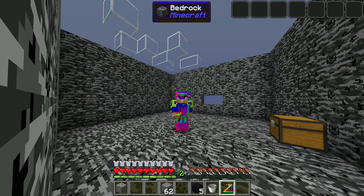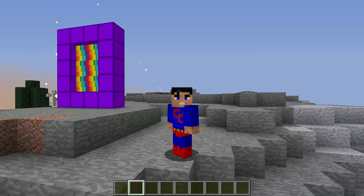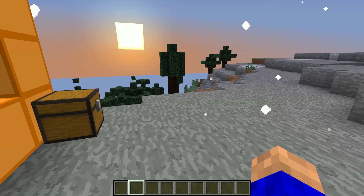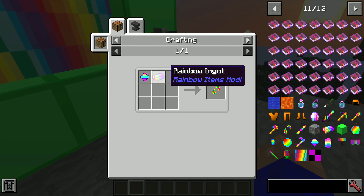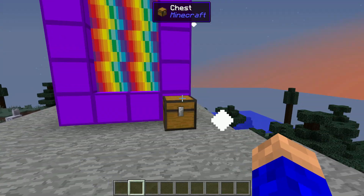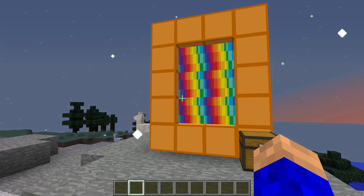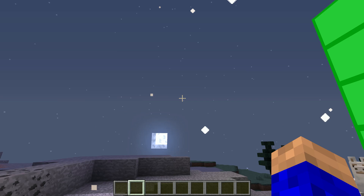We're going to head across to another dimension. The portal is dead easy to make — I'll show you what you need. You use rainbow blocks, making it like a normal portal. Then you need to make a rainbow shard steel, which is crafted with just a shard and an ingot, and you use that to light the portal. That is absolutely mesmerizing and beautiful. One thing to note: it is a bit laggy when it first generates because it's generating a rainbow disco in there.